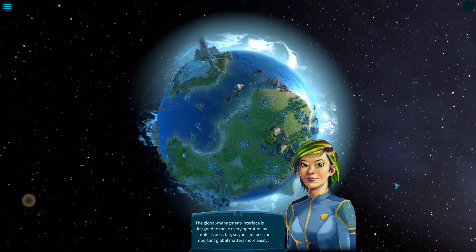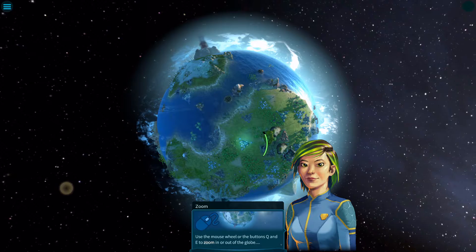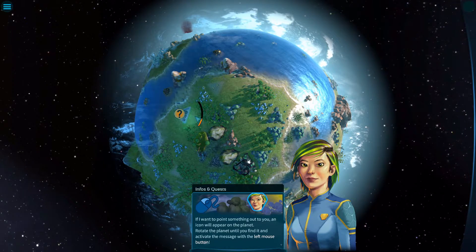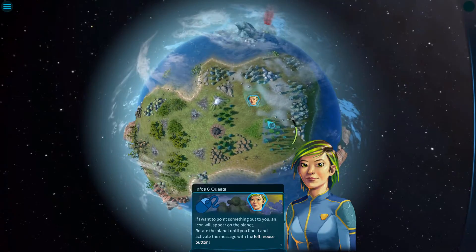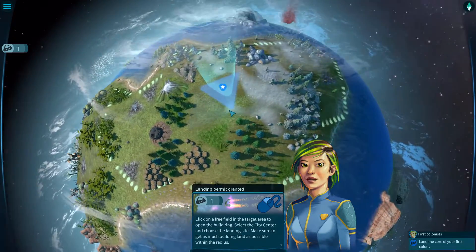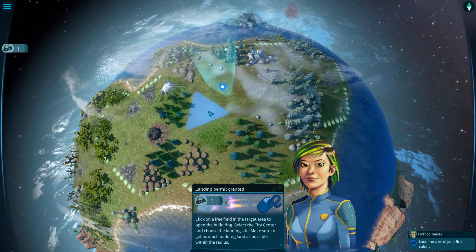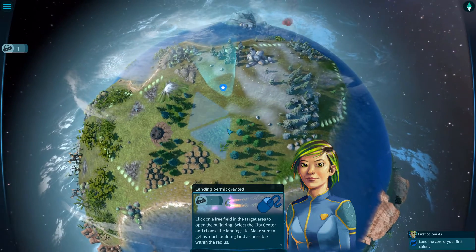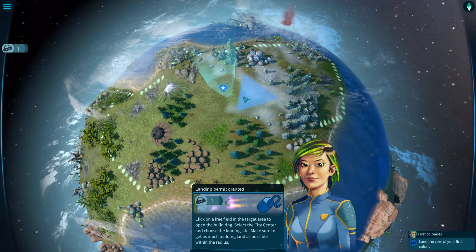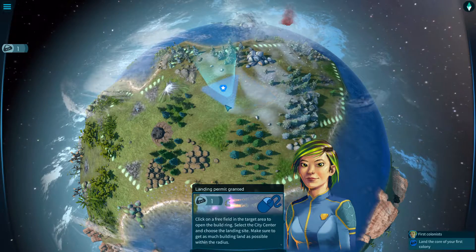Your job is to build cities and their supply networks. The management interface is designed to make every operation as simple as possible so you can focus on important global matters. Use the mouse wheel or Q and E buttons to zoom in and out of the globe. Hold the right mouse button and drag to rotate. Click on a free field in the target area to open the build ring, select the city center, and choose the landing site — make sure to get as much building land as possible within the radius.